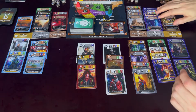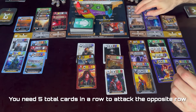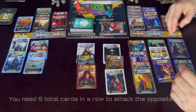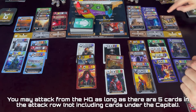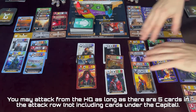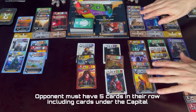So how does that work? In this row, you must have at least three cards backing your capital. In this row, I also must have three cards if I want to attack a loyalist row, and I must have at least three cards behind my headquarters in order to battle and choose either row. In that case, I don't meet the requirements, so we're going to focus on this row.